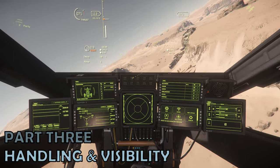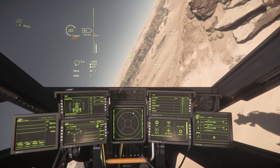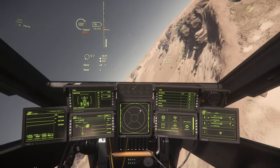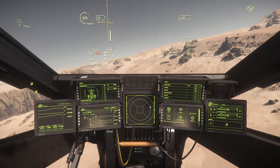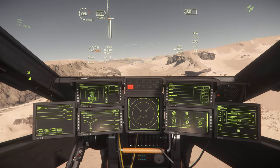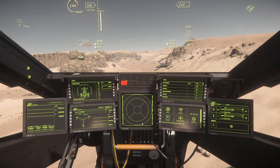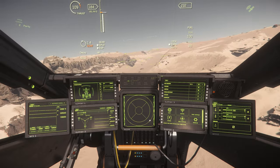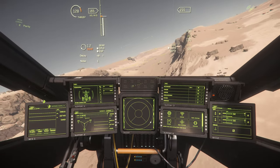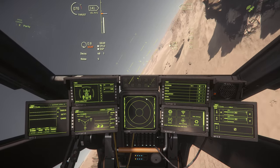Part 3 – Handling and Visibility. Starting with visibility, in line with the Cutlass Black, it's actually better than you might expect. The raised chair gives a good vantage point to the pilot, but offers better visibility above than below. There are a couple of struts used in the cockpit construction, but largely they don't block the view. And actually, if you do look down, you get a flavour for what's below you, which is helpful for landing.